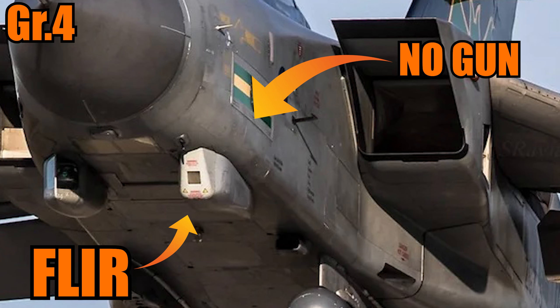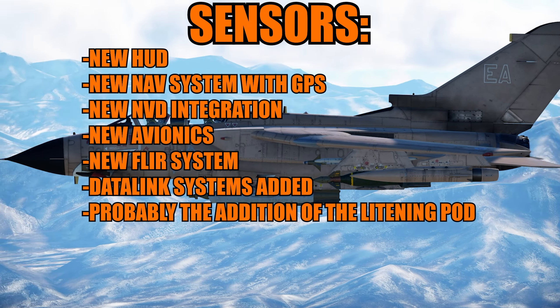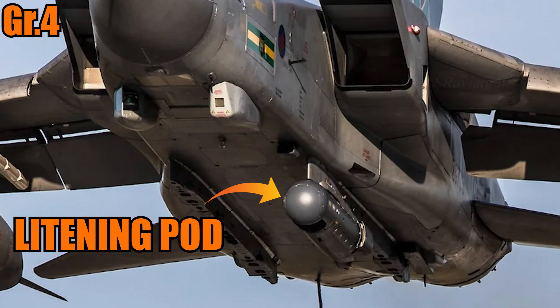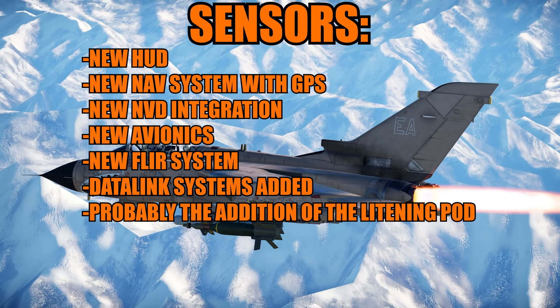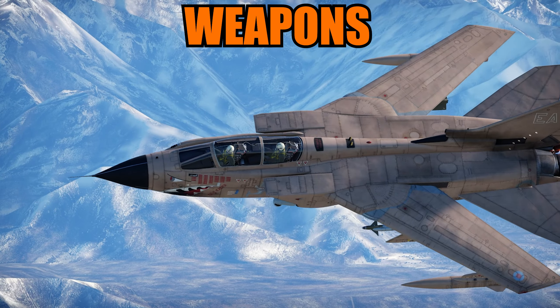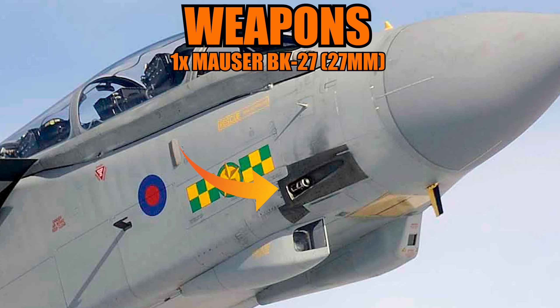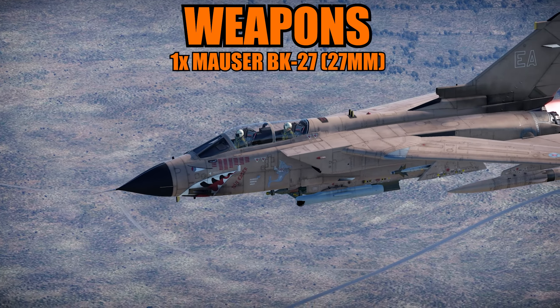The differences are minor but they are there. For sensors, we have a new HUD, a new GPS system for navigation, new MFD integration — which we already have in the game with the GR1 — but still new modernized avionics, and a new integrated FLIR system in parallel with the laser range finder and marked target seeker, the LR-MTS. Because of that FLIR system, there was no space for the left gun, so one of the guns was removed, just like the ADV had its gun removed.